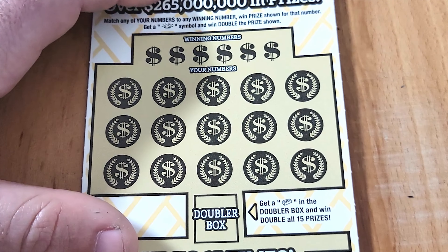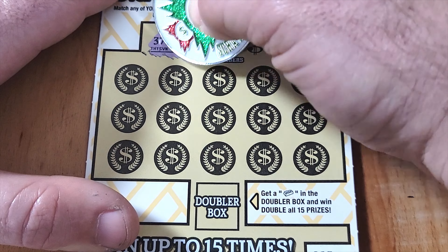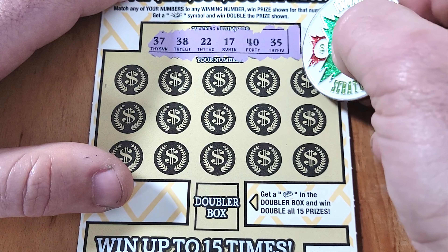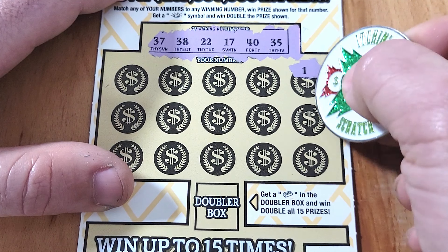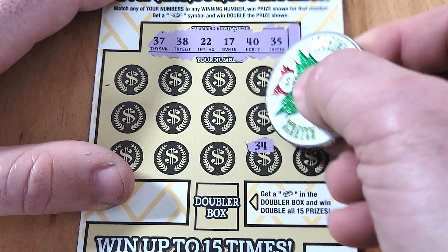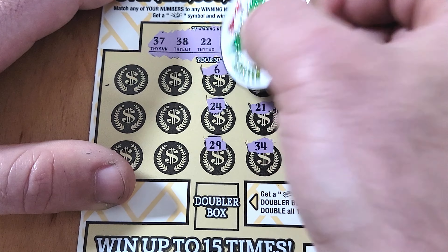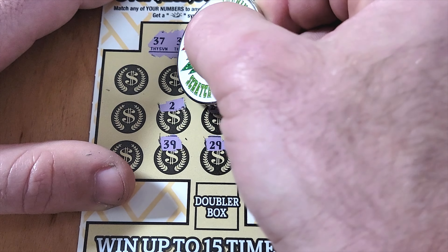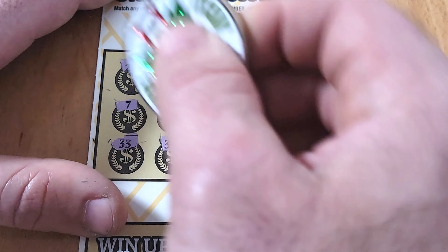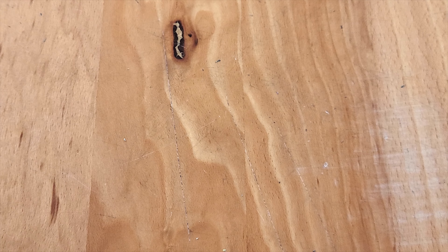Last $10 ticket — double-oh-seven, James Bond edition. Looking for 37, 38, 22, 17, 40, or 35. First scratches: 1, 26, 13, 34, 21, 16, 29, 24, 6. Not looking good. Checking for a gold bar — just a diamond. That's a loser, into the loser pile.